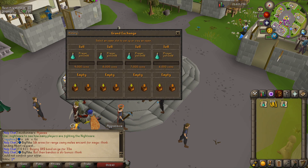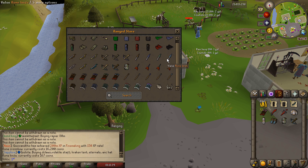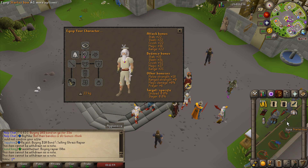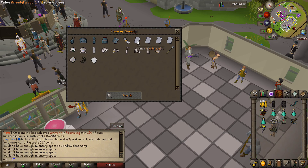I threw a few offers into the GE at different prices to see what happens. To kill demonic gorillas we need two combat styles — melee and ranged are best. We'll continue our strategy of nine tasks at Turael, every 10th task at Konar for the most efficient slayer points. The starter bow is actually really strong and has no requirements, so we'll definitely be saving that for when we go to a lower XP rate.